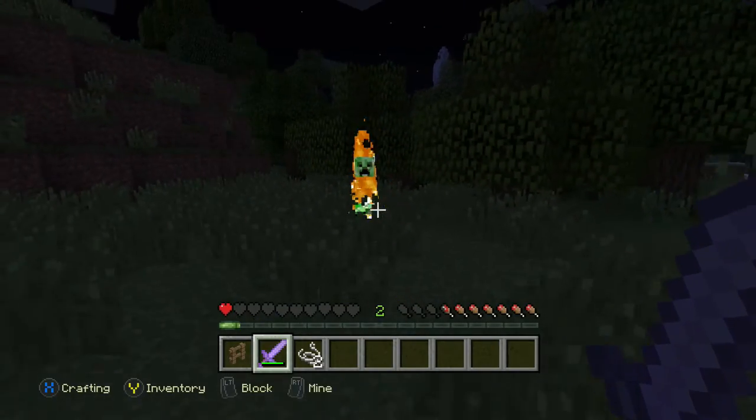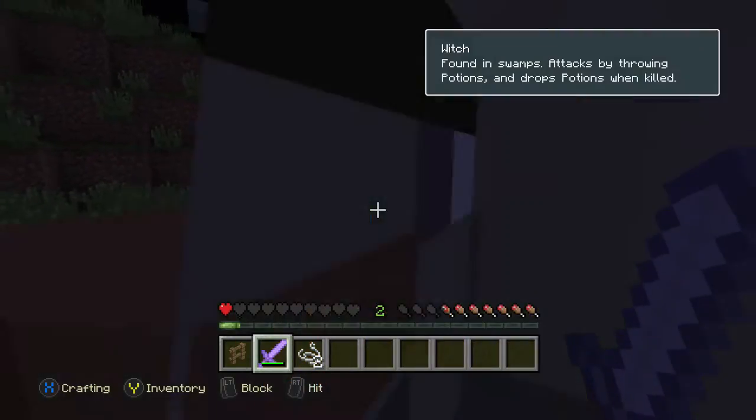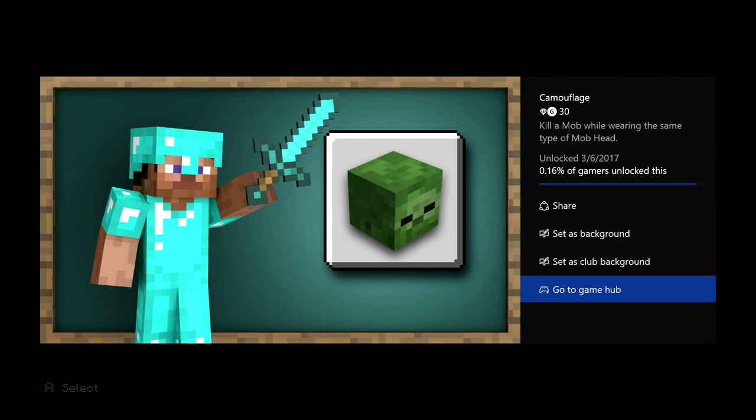So anyway, you're going to find this creeper here. Now, as you can see, I hit it once — make sure it doesn't explode. Hit it the second time, it's still getting damaged, and I hit it the third time and kill it, and it takes a few seconds for it to register. The witch kills me. However, before I'm about to end my game out of rage quitting, I do unlock the 30-gamerscore achievement for camouflage, so it can be done.